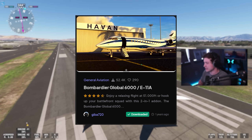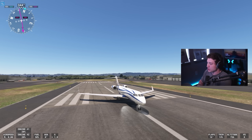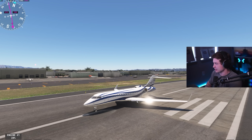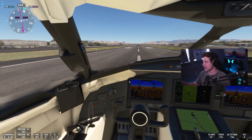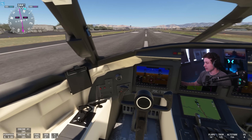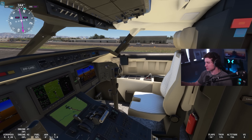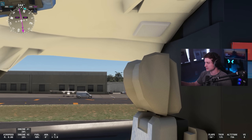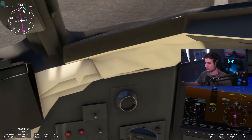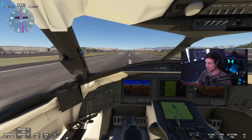First up is the Global 6000. This is, in theory, the fifth most downloaded freeware plane on FlightSim.to, not including planes that already exist in the sim. I actually kind of enjoy this plane a lot. The interior is not great, but it is a lot of fun to fly. As far as the limited private jets we already have in the sim, this one's not too bad. The textures are not the greatest, and there's a little bit of weirdness going on. But we're going to fly this thing out of Van Nuys.